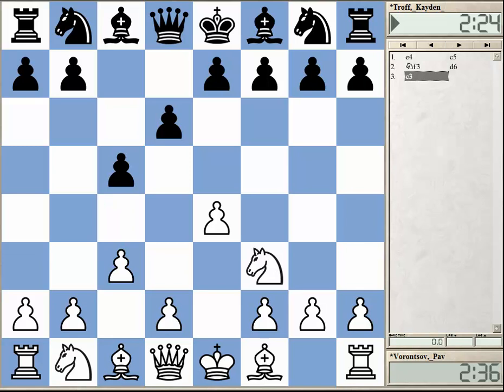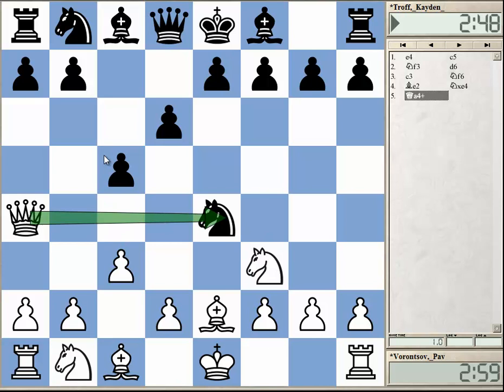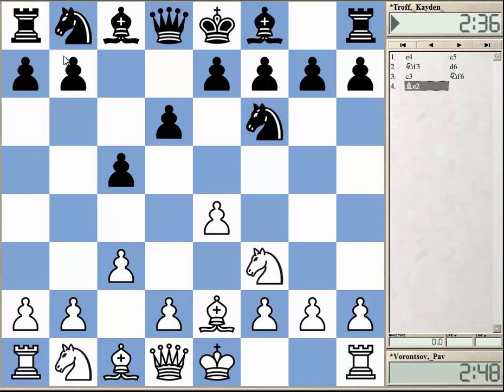It's quite interesting as an alternative to the main lines. The idea is that after Nf6, the e4 pawn is not attacked at all. You can protect it if you want with moves like Bd3, but it is not attacked due to this Qa4 trick. Voronsov played Be2, and now black cannot take the pawn because he loses the knight.